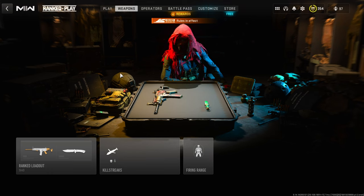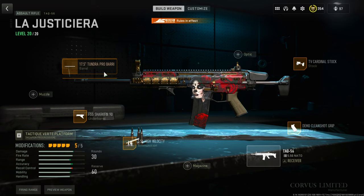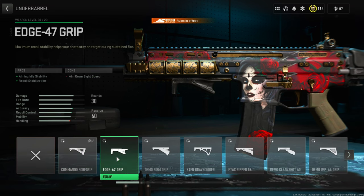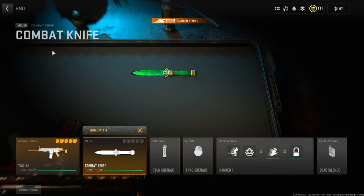You guys have been asking for an updated class setups video, so to start Season 3, I thought I'd give you guys what I've been using in Rank Play. First, we'll go over my TAC-56 class setup. I personally run the Tundra Pro Barrel, the Shark Fin 90, high-velocity ammo, demo cleanshot grip, and the TV Cardinal stock. If you try this class setup and you're having trouble controlling recoil, you can switch the Shark Fin to either the Commando 4 grip or the Edge 47 grip — that'll give you some more recoil control. Personally, I don't think it needs it; I really like the speed of using the Shark Fin 90.